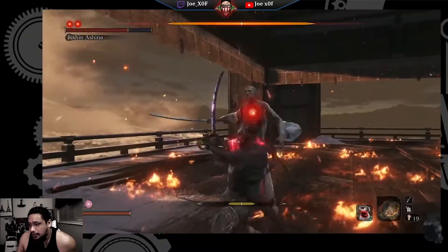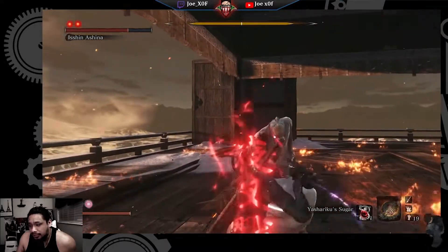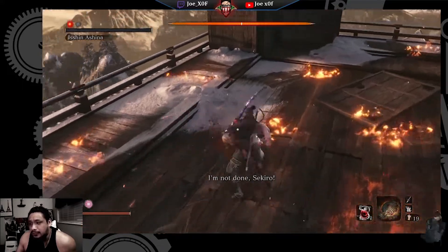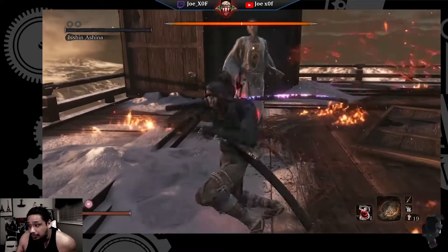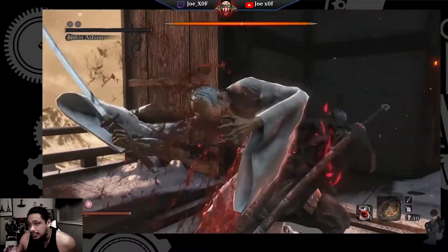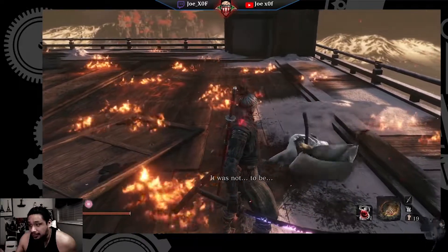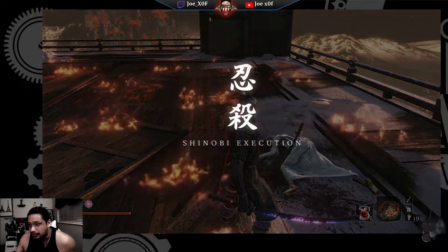Right after I use a Sugar, at the last frame I hit a Deathblow, and something odd happens right there. Then he falls again, and I'm able to execute him again with another Deathblow immediately, just doing a regular attack. It looked like his posture was going to restart, but it didn't — it went to full immediately, and his second health bar never showed up.